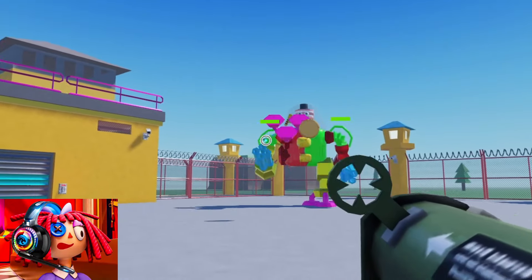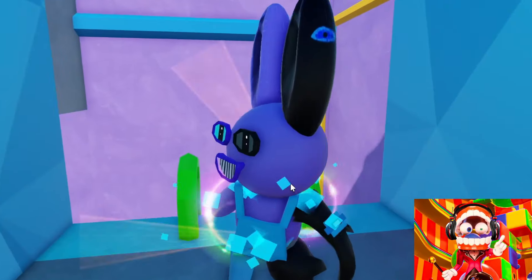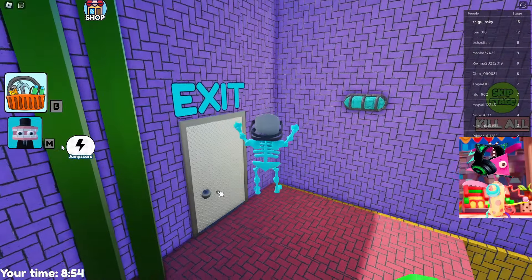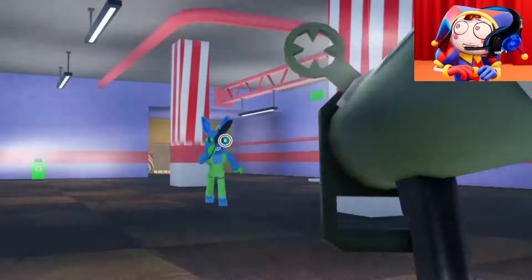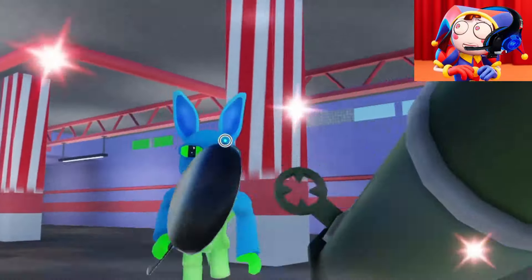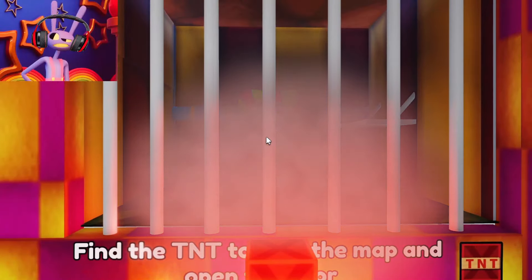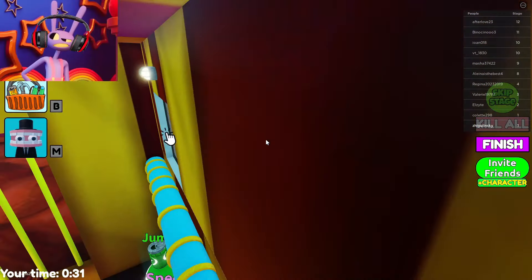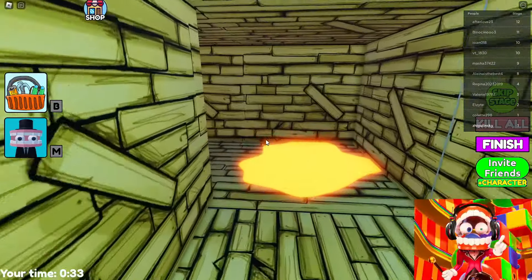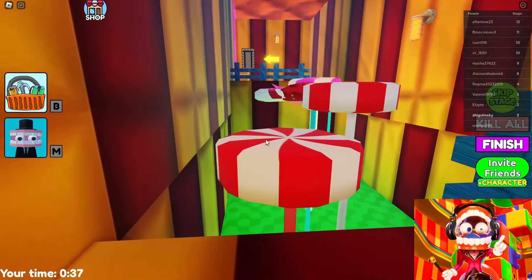This is a huge robot cane. This Jax looks really weird — it's very unusual to see him like this. Hello everyone, friends. Today we will again play Escape from the Amazing Digital Circus, but this time the game will be really different. Even the obby looks different at the very beginning. There are candy platforms here.